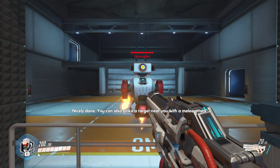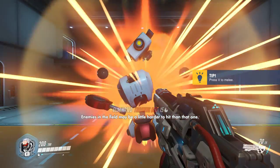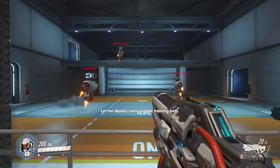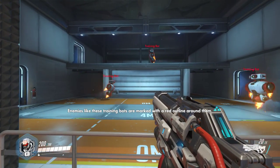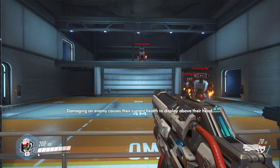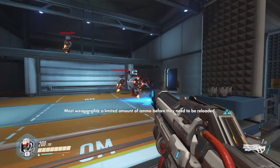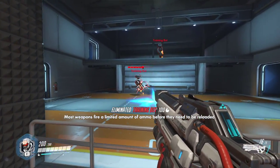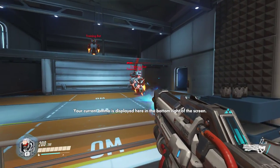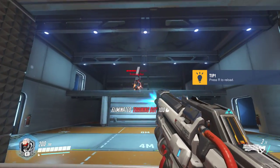You aim, then strike it with your rifle. I am deploying some mobile training bots for you to destroy. Note the red outline around the robots — all enemies will be marked in this manner. Damaging an enemy will display their current health above their head. Most weapons have a limited amount of ammo before they need to reload. Your weapon's current status is displayed here, in the bottom right of the screen. If you run out of ammo, you will automatically reload. You can also manually reload at any time.